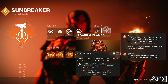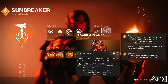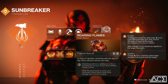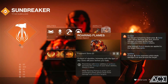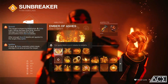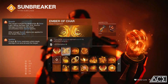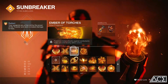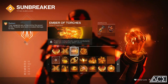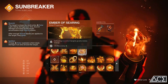Alongside Roaring Flames — final blows with solar abilities or ignitions increase damage for your solar abilities, stacking three times. While Roaring Flames is active, your uncharged melee attack deals solar damage and scorches targets. For our fragments, we're using Ember of Ashes to apply more scorch stacks to targets; Ember of Char — solar ignitions spread scorch to affected targets; Ember of Torches — powered melee attacks against combatants make you and nearby allies radiant; and last but not least, Ember of Searing — defeating scorched targets grants melee energy.